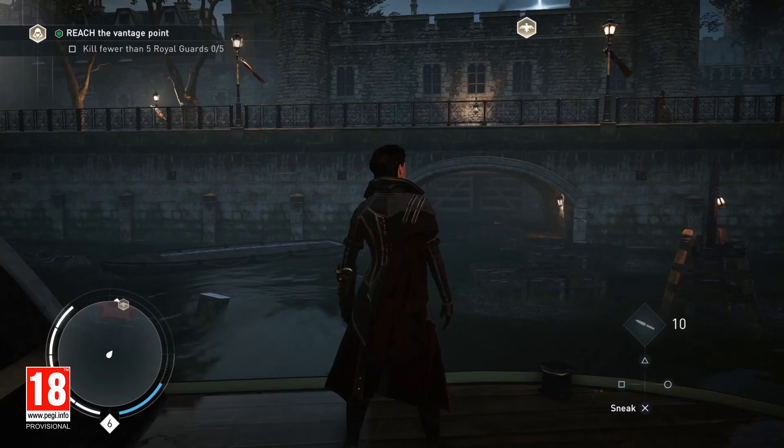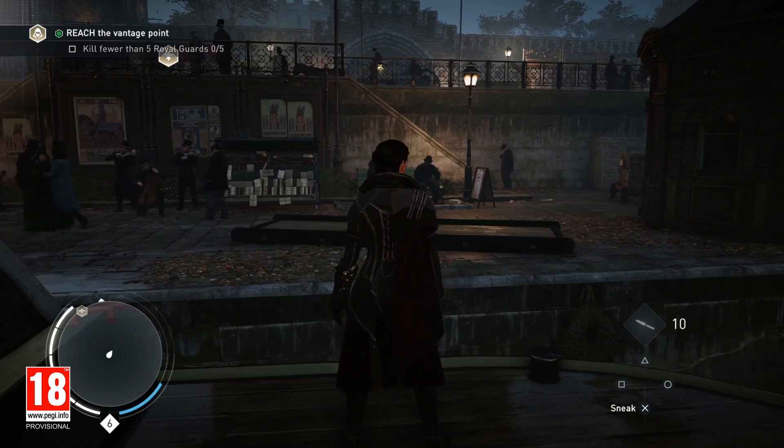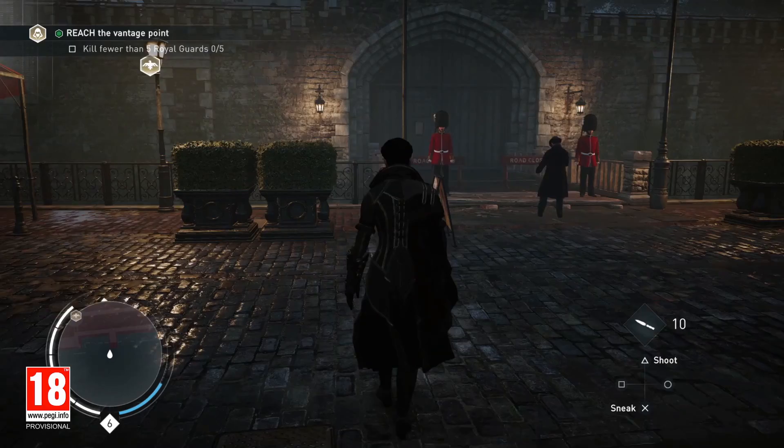Lots of guards. Predictable patrol routes. Thorn may already be inside. Better stick to the shadows. We are now approaching the iconic Tower of London. Evie suspects that the vault of the tower might contain the shroud. Each of the doors to the tower is being watched by royal guards. To avoid attracting too much attention, let's find another way here.